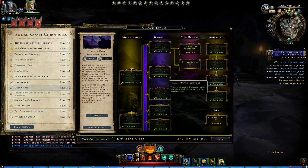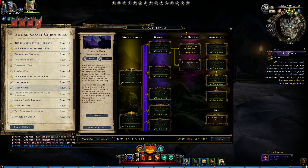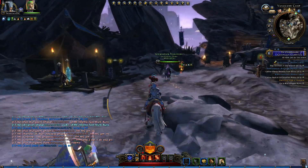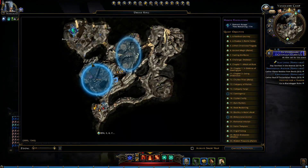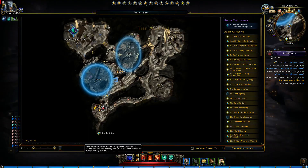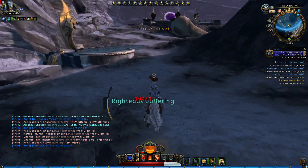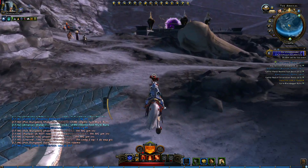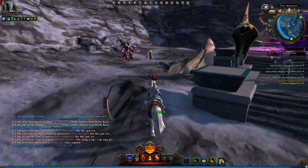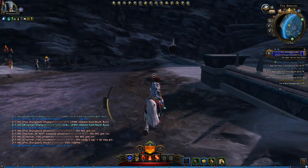I'm in Dread Ring right now. You can actually do these at several locations, for example Well of Dragons, the Stronghold, and of course Dread Ring. There's also Icewind Pass and Dwarven Valley — basically the Icewind Dale map.